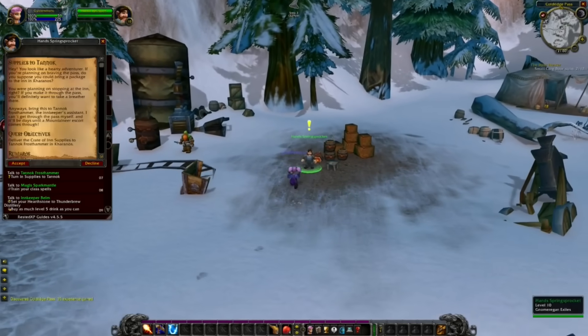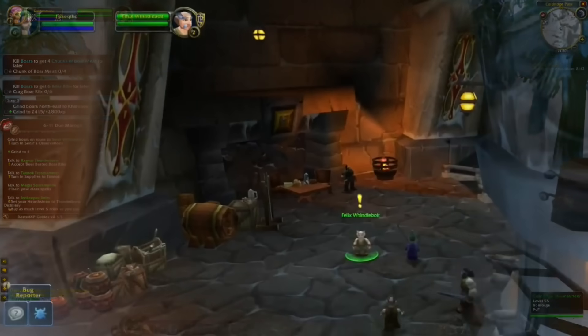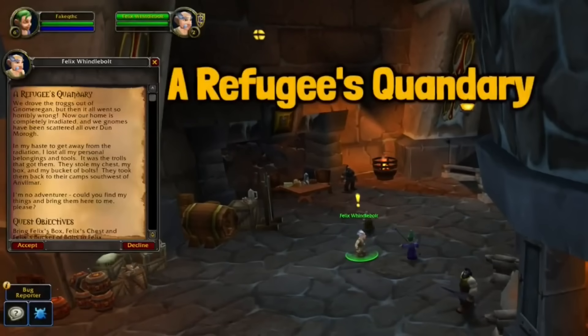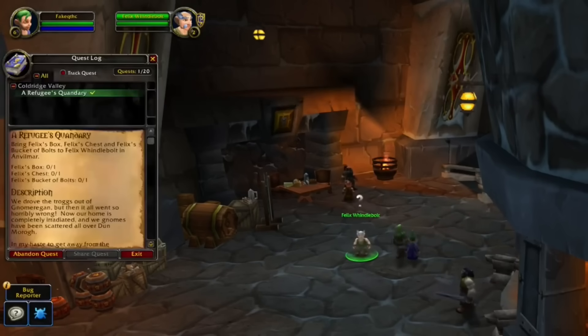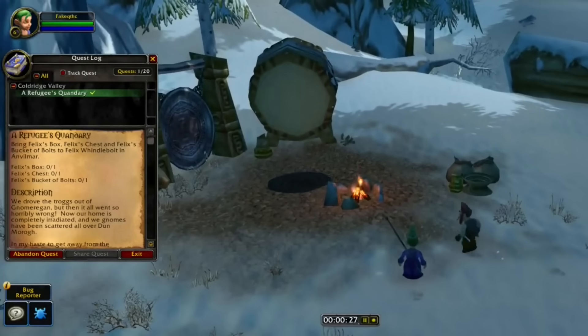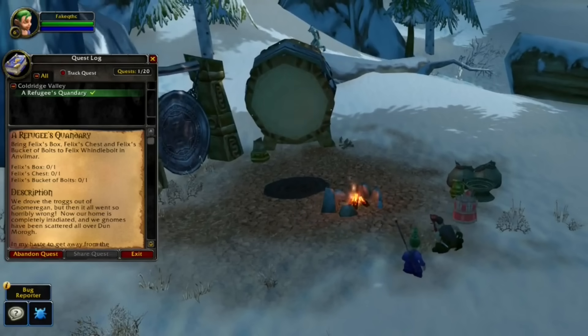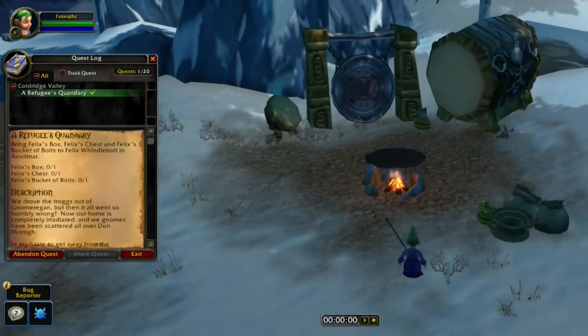As with every single race in the game, there are going to be different starting zone quests you should skip. As a Gnome or Dwarf, I would recommend you to skip this one — where you need to loot three different objects placed at different locations in the starting zone. There's a respawn time for these objects and only one person at a time can loot them. When you combine this with competition, it's not going to be worth it. The experience you get from this quest is only equal to killing around five to six enemies.